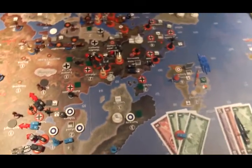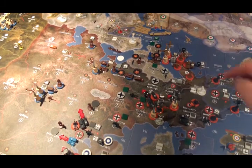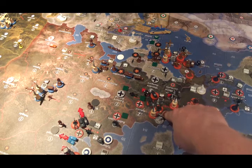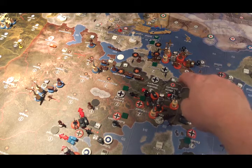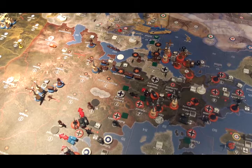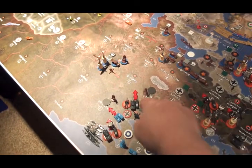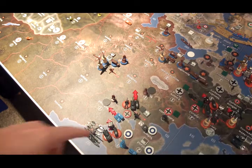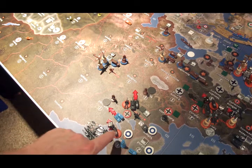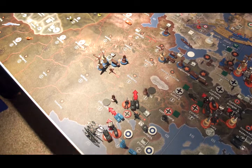Germany does have some attacks to wage. They are going to try to liberate the Minor Axis capital of Romania with 3 tanks and 3 mechanized infantry from Germany, plus a para drop of 2 German infantry. The other strategic bomber is going to knock out that transport in C-Zone 100. Belarus will be attacked with 2 artillery, 1 tank, and 1 mech infantry, and Archangel will be attacked with the Finnish tank and mech infantry from Novosibirsk, plus 2 tanks and 2 mech infantry from Karelia.